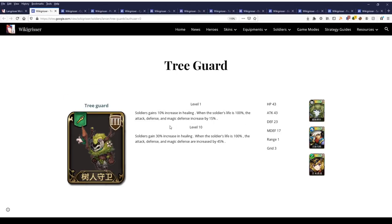The second soldier, which is incredibly useful, is called Tree Guards on the wiki Grisser page, though many others have translated it as Treant Guardians — we'll see what Zlongame names them. Their effect is the soldiers gain a 30% increase in healing, and when soldier hit points are at 100%, attack, defense, and magic defense values are all increased by 45%. Pretty nice bonuses.